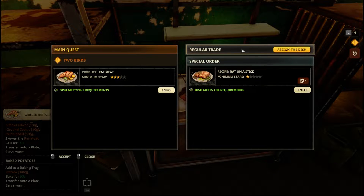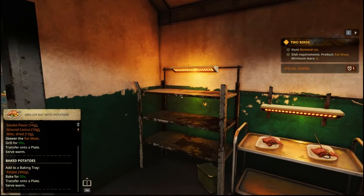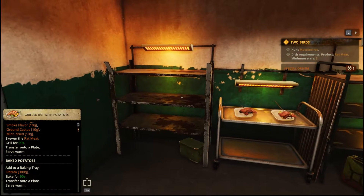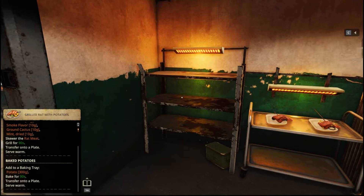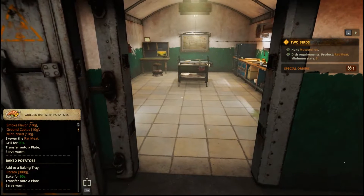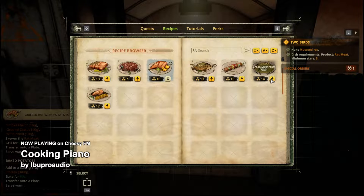We got everything, and for regular trade we haven't put anything out yet — that's fine. I think we're done with those things. Maybe let's do something for regular trade — some green mushroom soup.